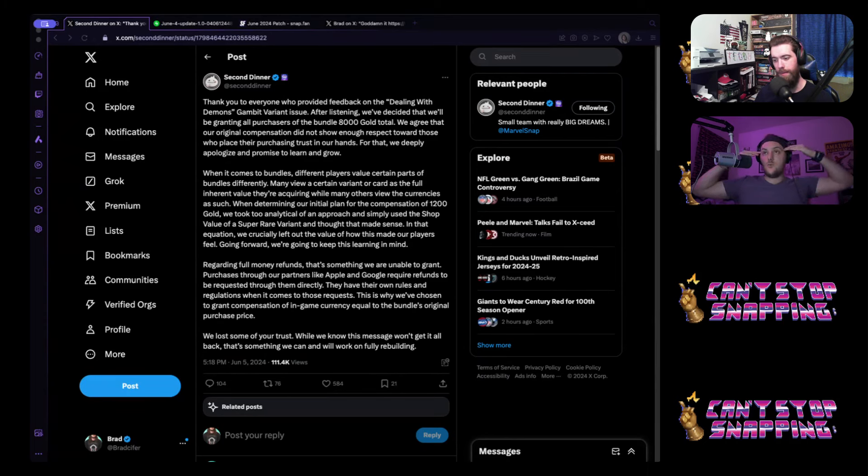Did the Gambit variant sway some people to push them over the edge of like 'yeah, it's good value plus I like the variant'? Of course that happens. But you got well over $100 in Snap value — quotation marks. Second Dinner rolled this out and compensation has always been good from them. Happy to see that. But had I known spending $100 would get me 17,200 gold, where's my gold? I support the game in other ways.